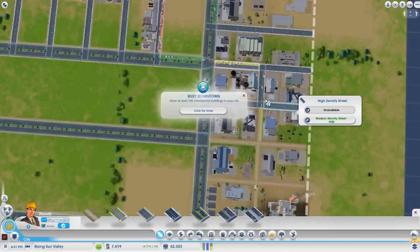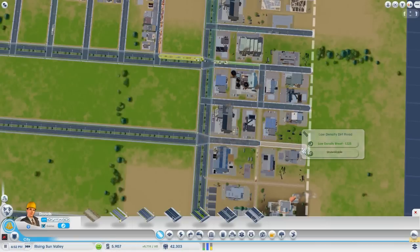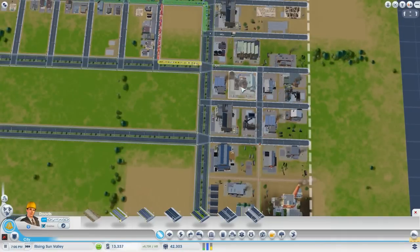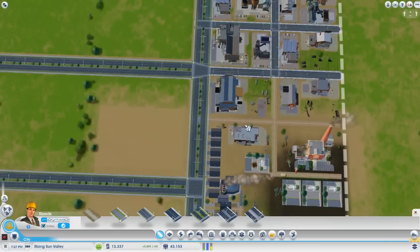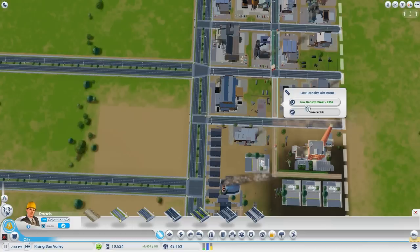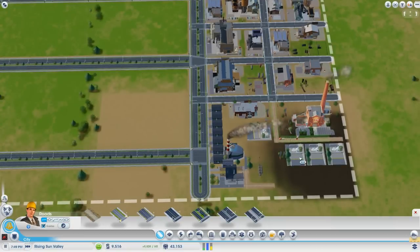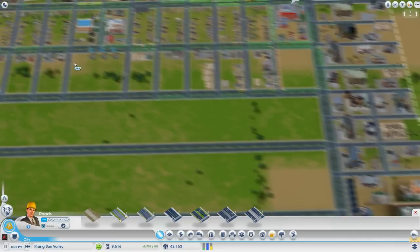Busy downtown — at least 100 commercial buildings in your city. Trying to give the opportunity for these factories to start upgrading to better densities, if they haven't already. Besides, we don't have many more roads to upgrade anyway. That'll be the last of it — this just goes to the coal plant and various sewage outflow pipes, so it's not really an issue. Now they're all free to increase in density.